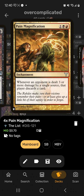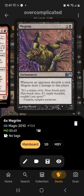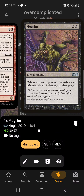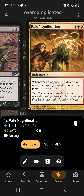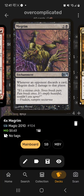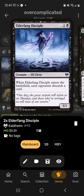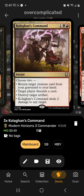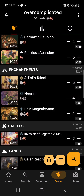What it does is use Pain Magnification, where whenever an opponent is dealt 3 or more damage by a single source, they discard a card. Then Megrim deals 2 damage whenever an opponent discards a card. We then use something like Artist's Talent or Disciples of Inferno to make it deal 4 damage instead of 2. Since 4 is more than 3, they discard a card, which means Megrim will trigger again.